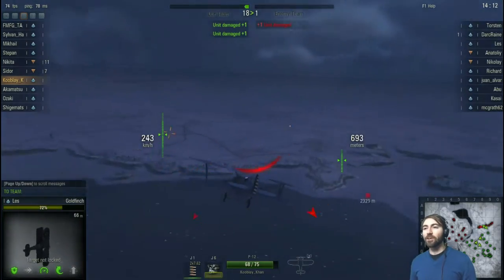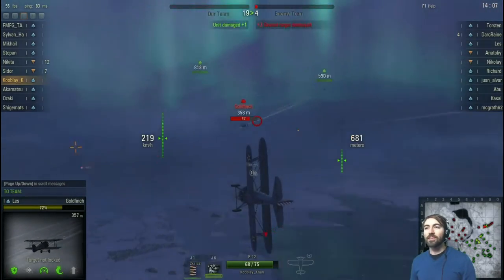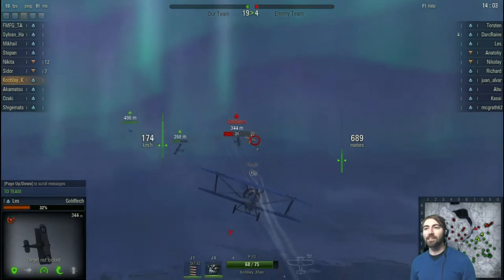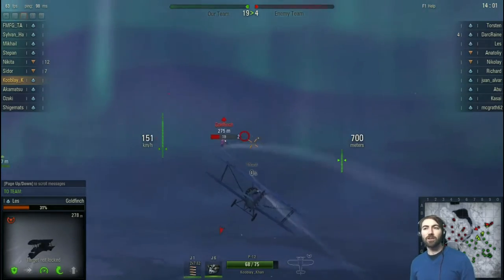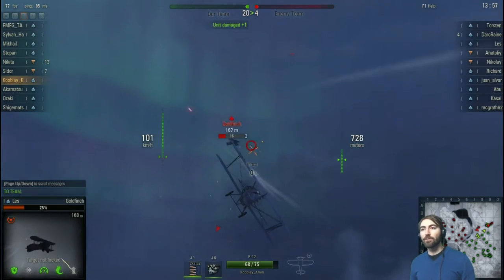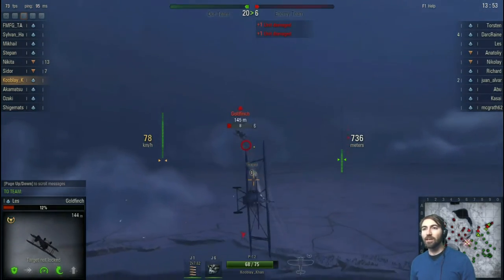If you're ever going to go head-on to somebody else, try to always get above them, specifically because if you hit them with your wheels you're more likely to take them out in a ramming attack. That red circle is going to be where they want you to fire, but you don't necessarily have to be too precise in it — just try to get that little crosshair in front and fire.